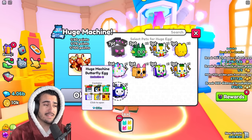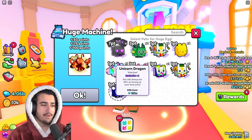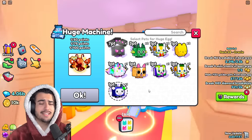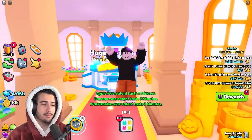Once you get the diamonds from selling the egg, you go back into the trading plaza, buy even more exclusive pets, and keep repeating the process — essentially flipping your diamonds for even more profit over and over again.